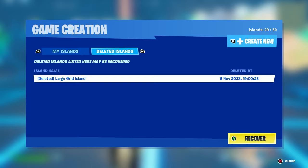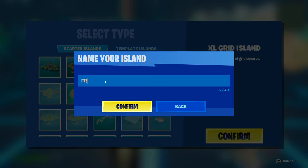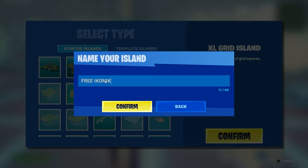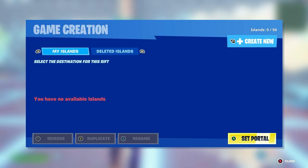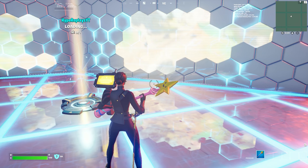Once you're spawned into a Creative match, make your way over to Island Code and create a new island. Find the Excel Grid island and put the name as 'free iconic' — so just type 'free' and then 'iconic.' Once you've typed 'free iconic,' press Confirm and then load into the match.